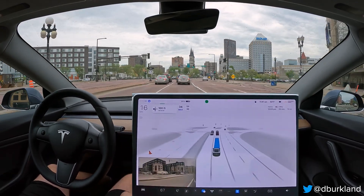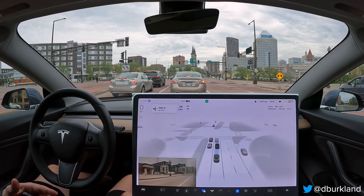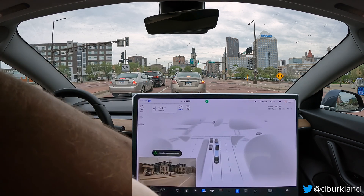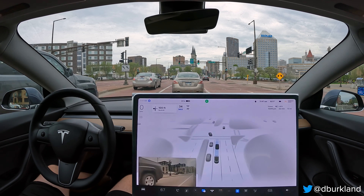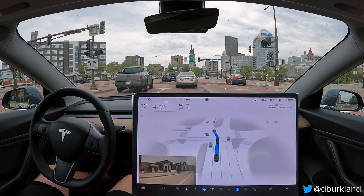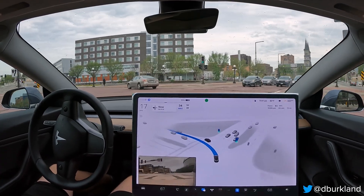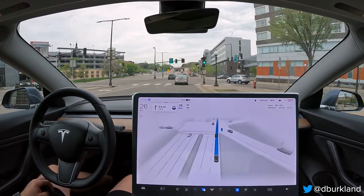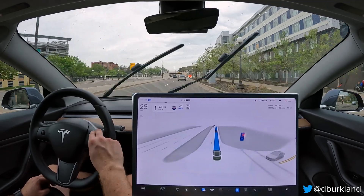It looks like that confusion is still there — honestly the better lane to pick is the left lane in my opinion, but both lanes turn left here. I'm going to report that because when there are two turn lanes the car does hesitate on picking one — it just needs to pick one and go with it. That continues to be something that needs improvement. The lane marking line is kind of blurred but we had a car to follow. The wheel turned slightly left like it was going to go into the other lane, but it stayed right, which is the right call.